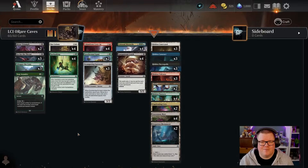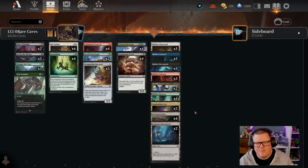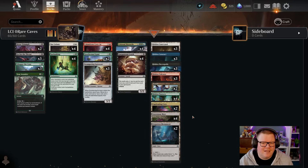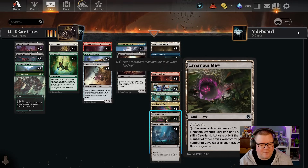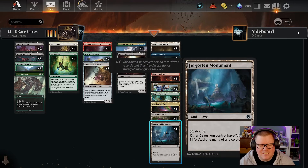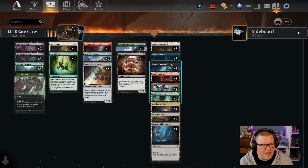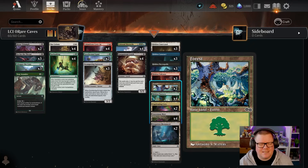Hey everyone, welcome to today's video! Today we're playing some zero rare Magic on MTG Arena. This deck was requested - I did a list of all my new zero rare brews and this was definitely one of the most popular ones, which is Caves. With the new Ixalan set in standard, we have caves - very much like the Gates deck that used to be around. We fill our deck with lots of cave cards, all uncommon and common, no rares whatsoever. We've got the Hidden Courtyard and all the different colors, plus a couple of basics.